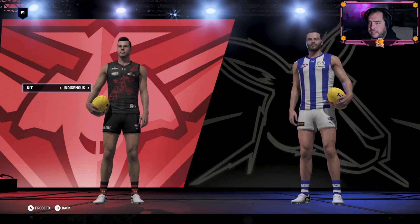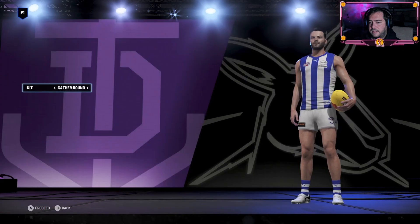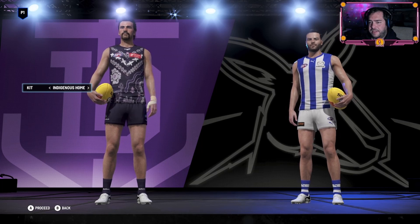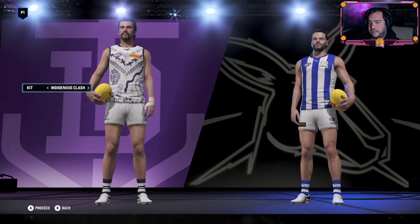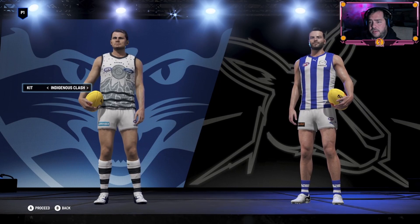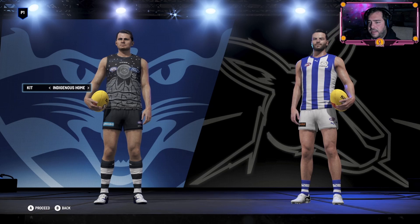The Bombers. The Dockers - they've got a couple of different ones: indigenous home and indigenous clash. The Cats have got two as well - indigenous clash and indigenous home.